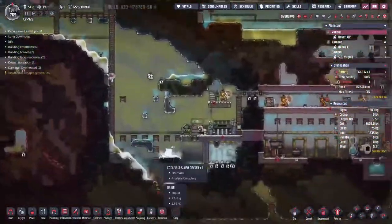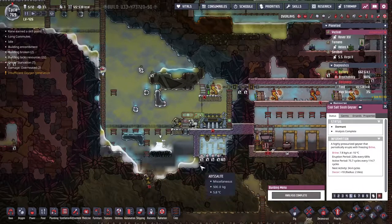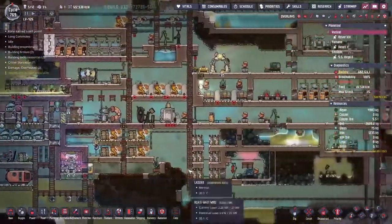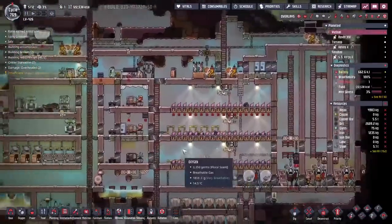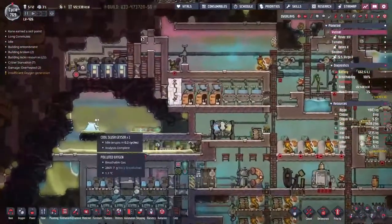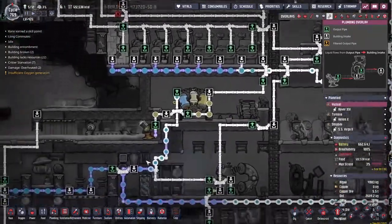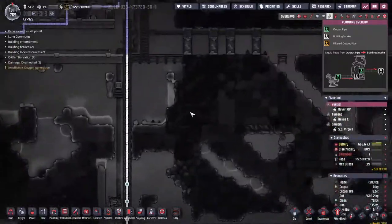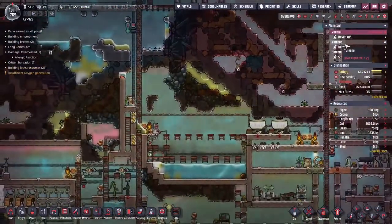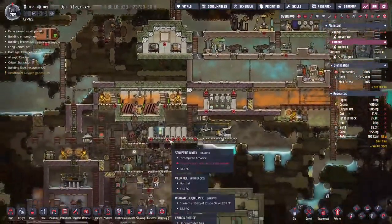In the background here we have a cool slush geyser and a cool salt slush geyser. One of them has gone dormant, which means our water has been slashed in half. Since most of our food relies on water, this is a bit of a problem. Thankfully, this guy has finally fired up properly and we are starting to filter a bit of water through.